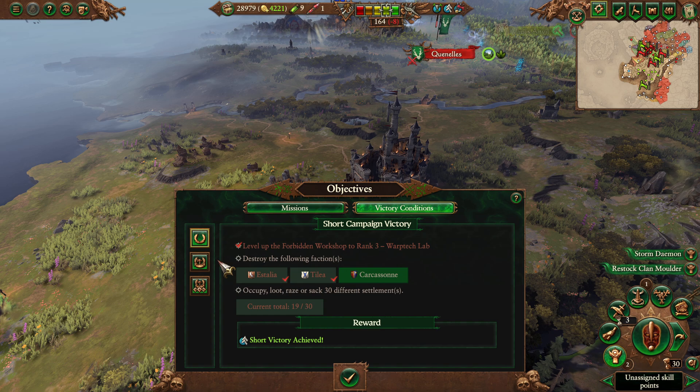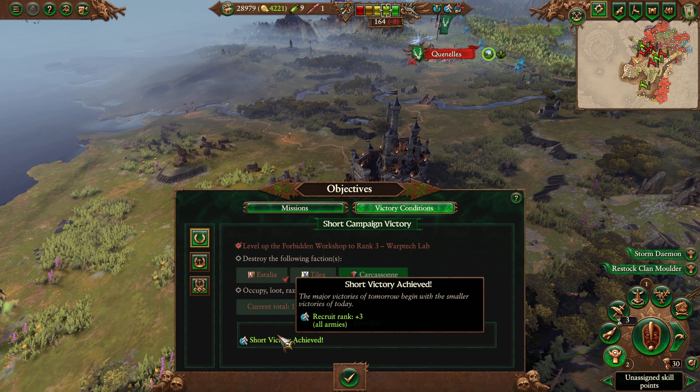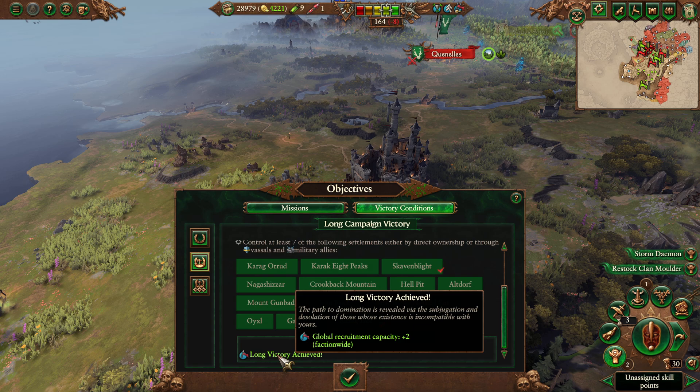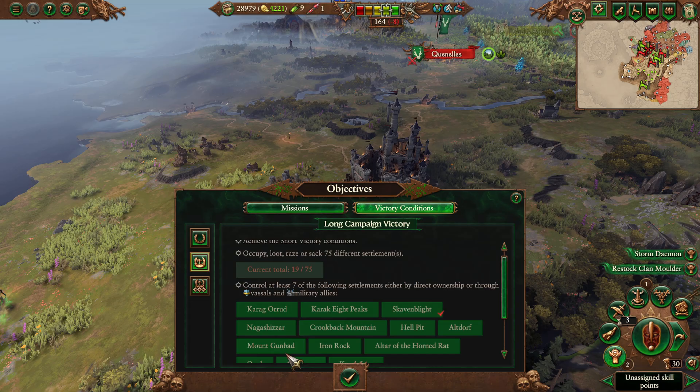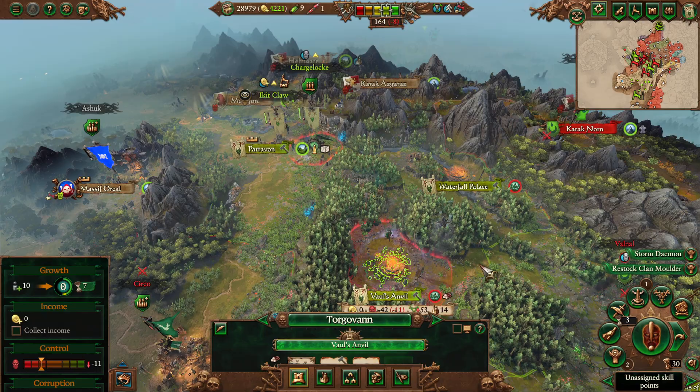We also probably need to destroy Carcassonne — they're one of our victory objectives. Destroy Carcassonne and occupy 30 settlements. We do want to reach the short victory, although the recruit rank plus three isn't a big deal. The long victory gives us global recruitment. The Skaven have some pretty terrible rewards for their victories — no casualty replenishment, no magic, basically just recruitment. So, meh.